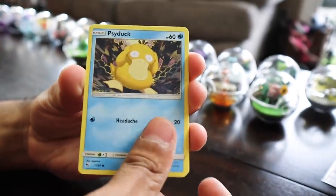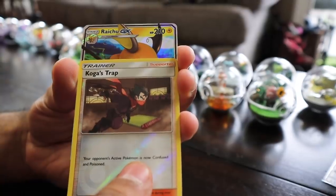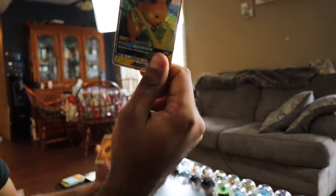Here we go — Charmander, Clefairy, Psyduck, Magikarp, Staryu, Koga, and the most useless GX in the set. It really is the GX though — we got the GX Raichu. Let's get to the next terrarium.